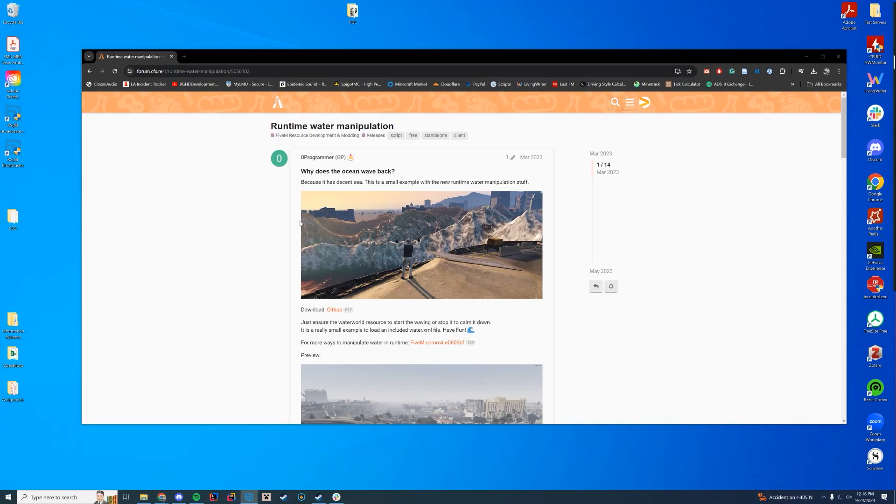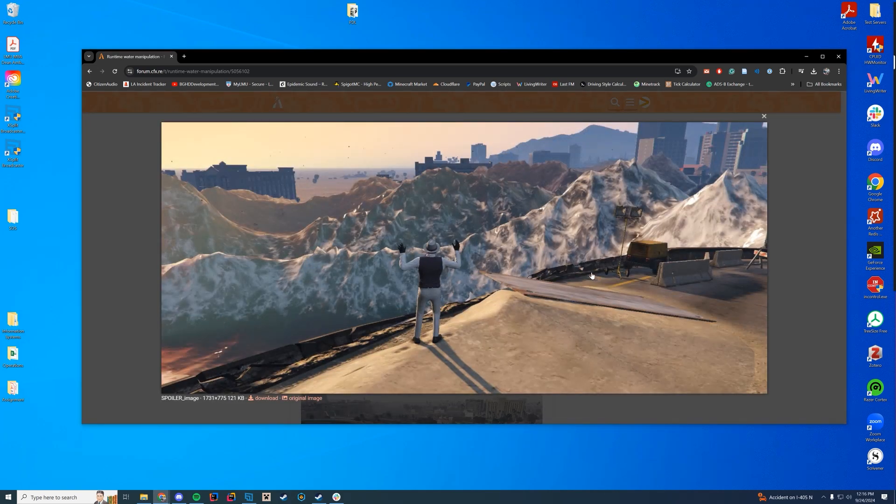Hello everyone and welcome back to today's video. Today we are checking out a resource that adds — it's really just a test resource to mess around with what FiveM added back in March, but it allows you to mess with the waves and the water and everything, so it makes these gigantic cool waves in the city. It reminds me of the old GTA 4 tsunami days if anybody remembers that mod.